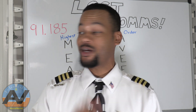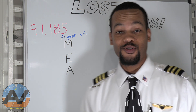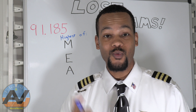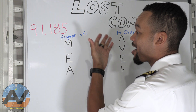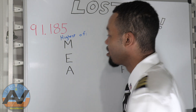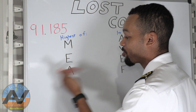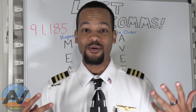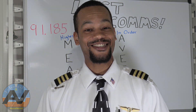If you thought the last session was simple, this is even simpler. So Lost Comms — if you want any questions on nitty-gritty stuff from Lost Comms, you look at 91.185 in the FAR/AIM. You have to fly the highest of — in case you do have Lost Comms — the MEA, the minimum IFR altitude, the expected or the assigned altitude, and then you have your Avenue F. You fly those routes in order, and that's it. I'll see you guys in the next episode.